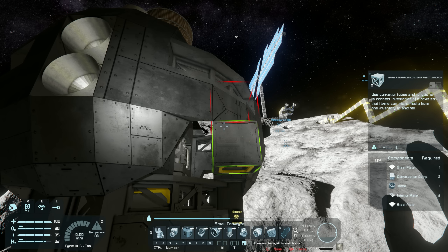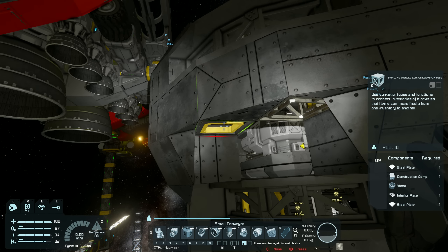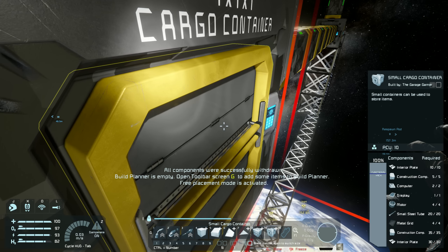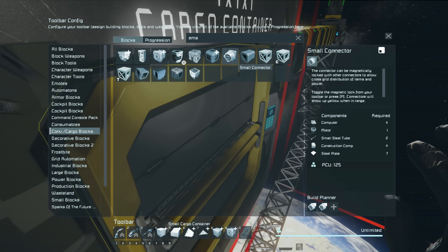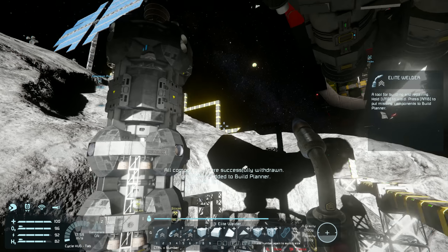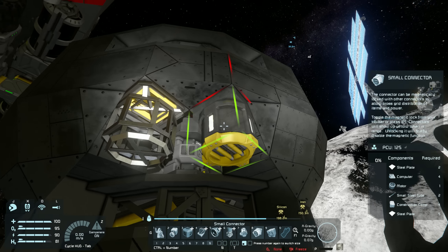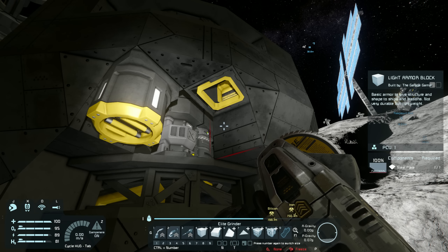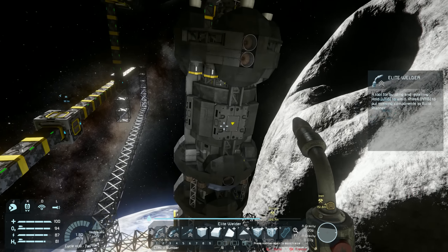I'm going to put in an armored conveyor corner since it's close to the edge — if something attacks, that's where it'll hit. Place that there, spin it around, and place it on the same spot. I also need to grab components for those. Let's go to the build planner and find the small connector — I'll have two of them. I also grabbed a cargo container by accident, but that's fine. Let's put our two connectors down and make them even — it's got to be right.